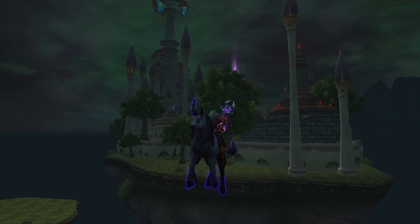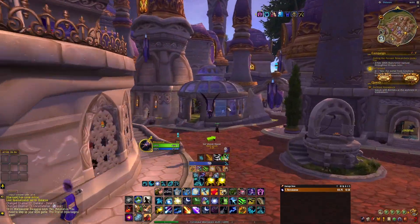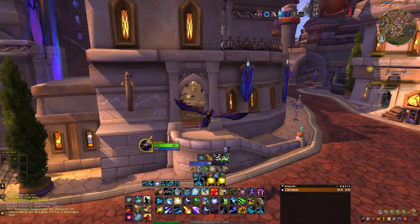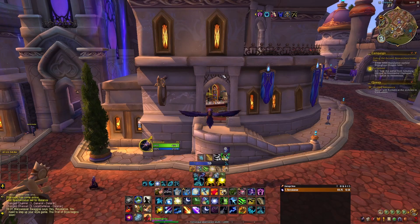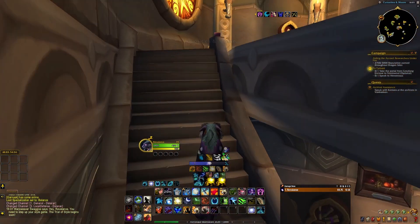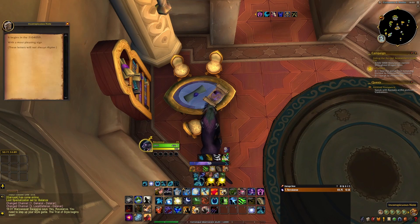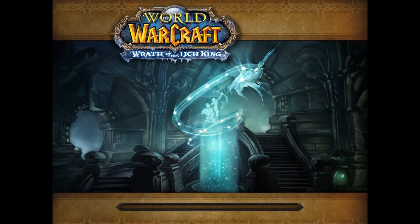The first note is in Dalaran from Legion in the Broken Isles. To get there, you can use your Dalaran Hearthstone or the portal to Azsuna from your capital city, then fly there. Once you're in Dalaran, go to the Curiosities and More shop right here and if you go up the stairs, you'll find the first note on a table. If you right-click it, a message should pop up, and if you see that message, that means you have completed this note. You can also use the following macro — it will be in the description — to check on your progress.